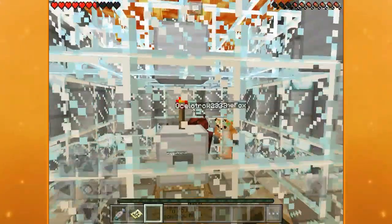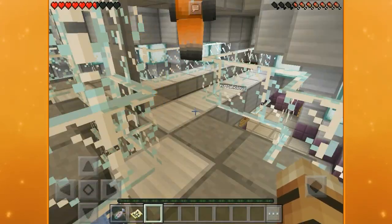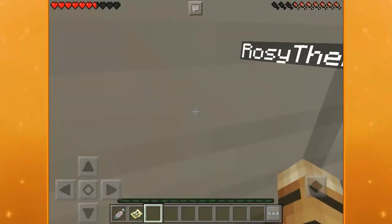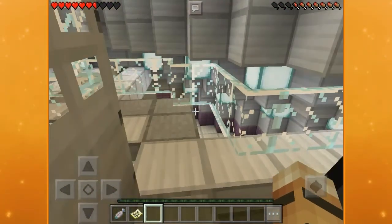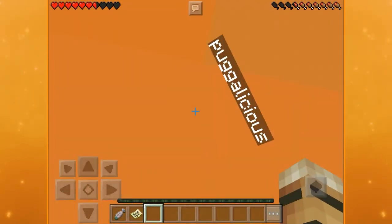If you press the button on the control rod room — if the control rod isn't there, I do believe the lights go out. So you will need to be careful of that. And that should be the tutorial.